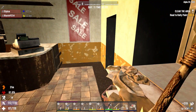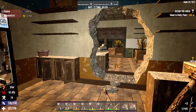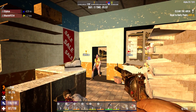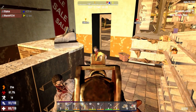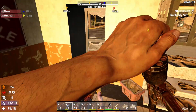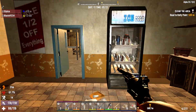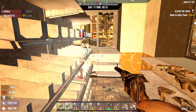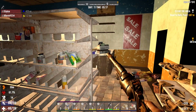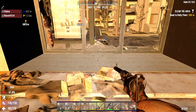Stay dead, stay dead. More zombies coming my way. Where you at, where you at — come on, come to papa. You can't get in over here. Oh, get out of here! You're gonna stand there and beat the door down? This balcony is kind of big.